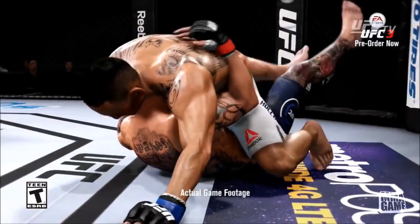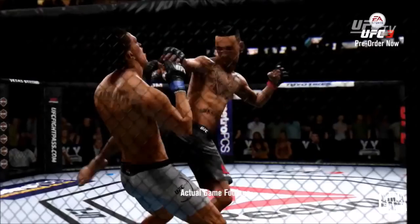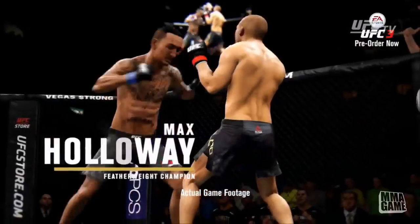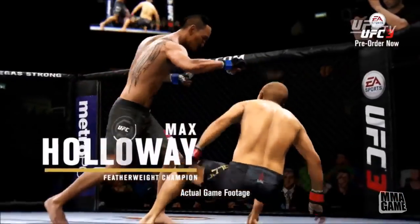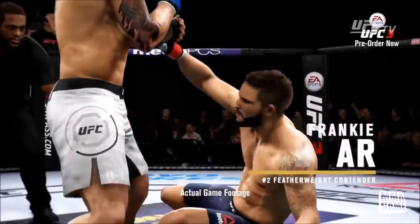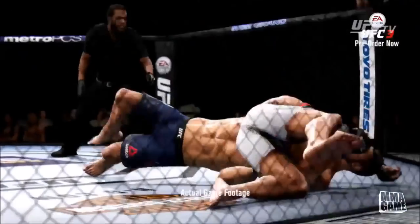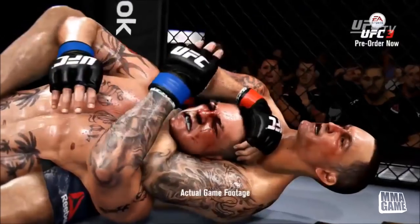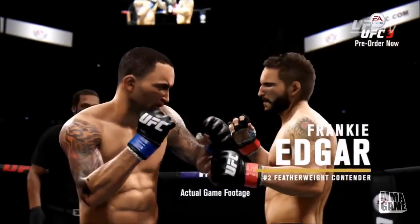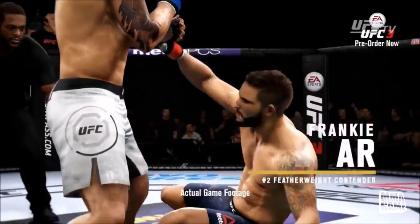We got Max Holloway going for that guillotine — same guillotine that was in UFC 2 — but look at all this striking footage: uppercuts, mixing it in with the body kick, catching the kick with the punch, new animation dropping him with a crazy combo. Look at that knockout. And here we go, we got some Frankie Edgar footage dropping Chad Mendes. Take a look in slow-mo — getting that same German suplex, looks like the same animation. Getting the submission on Cub Swanson — great detail in the graphics there — and dropping Chad Money Mendes.